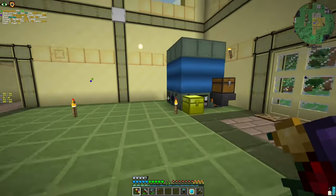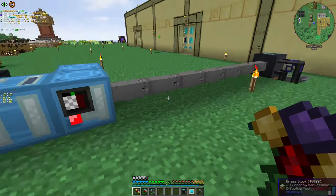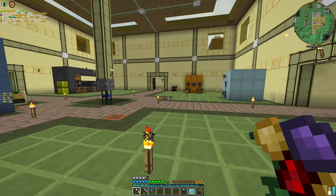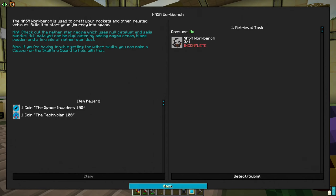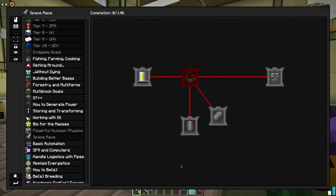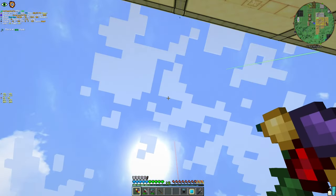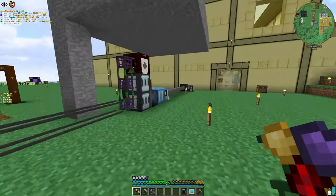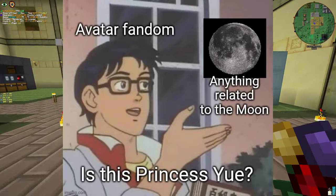This episode, we're going to do another machine — one that will actually replace this guy. And we're also going to do one more thing: the NASA workbench. We're not going to go to space yet, but we are going to start with the preparations. And then we go to the moon and meet Princess UA.